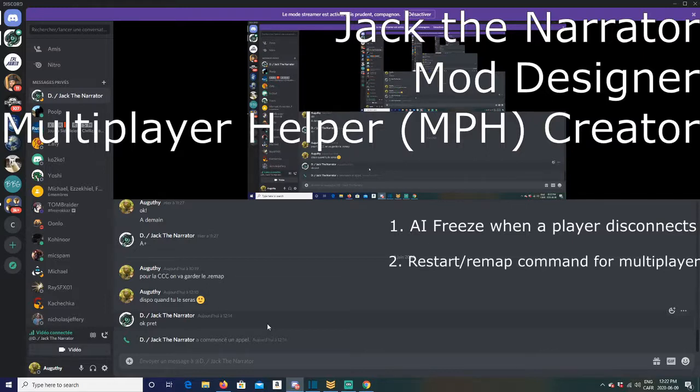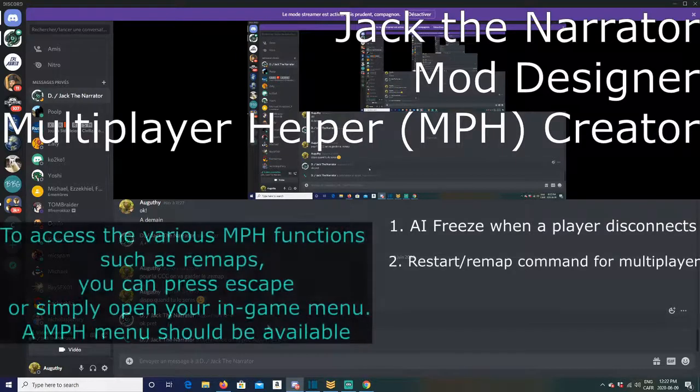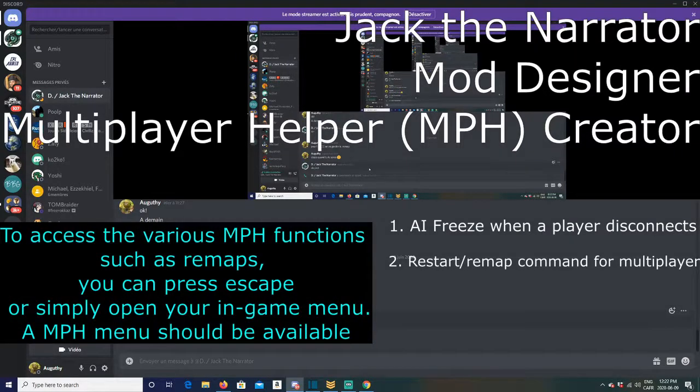So after eight or ten turns, if you don't like your map and want to remap, you vote and it's very easy. You press escape to reach the end-game menu, select MPH, then select remap, and everyone restarts on a different map — like a restart but without the full restart. Those are the two main features directly related to multiplayer.